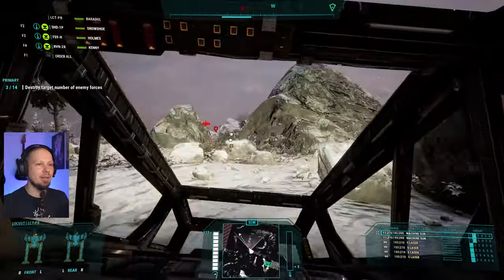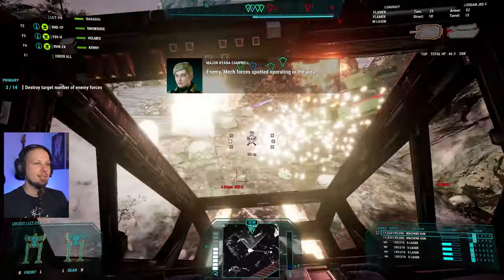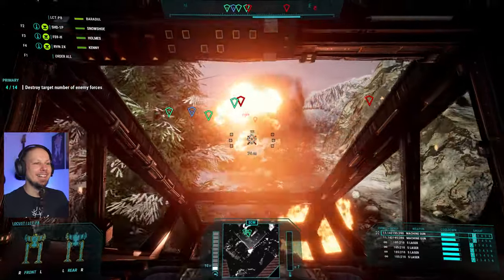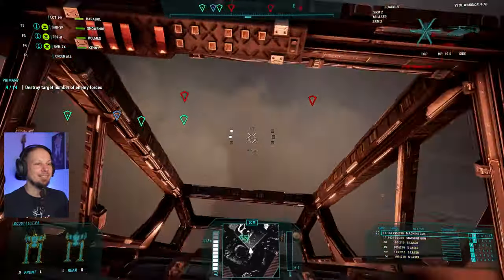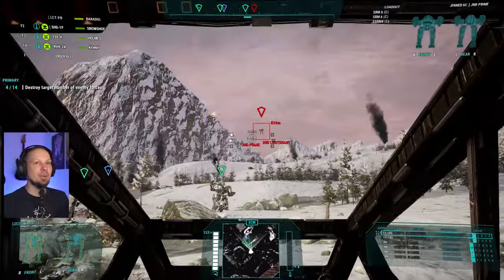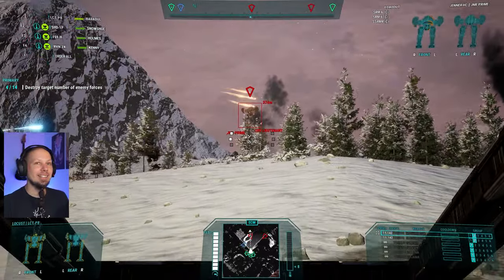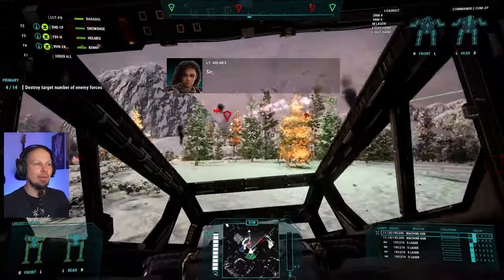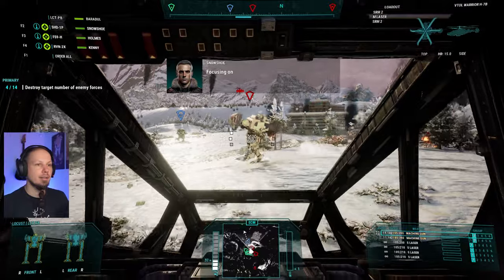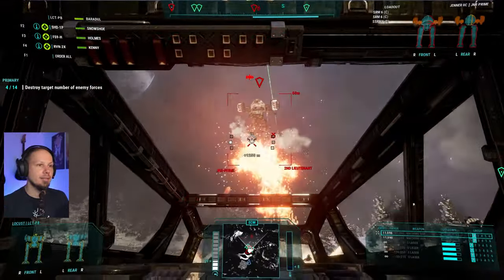There's another guy here somewhere. How messy, but absolutely fun. Destroyed. And we're gonna go through the fire and flames. Jenner to see. Guys, go for the other guy — go for the Commando. Focusing on target. Go for legs — I don't want to disable his missile pods. Standing still is not a good idea. We want to leg this guy. We are here for the salvage — seven out of 14.